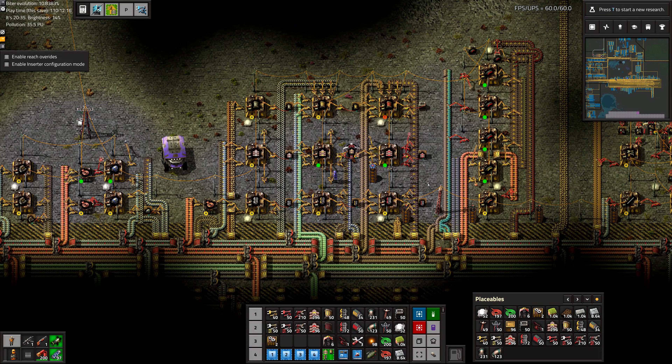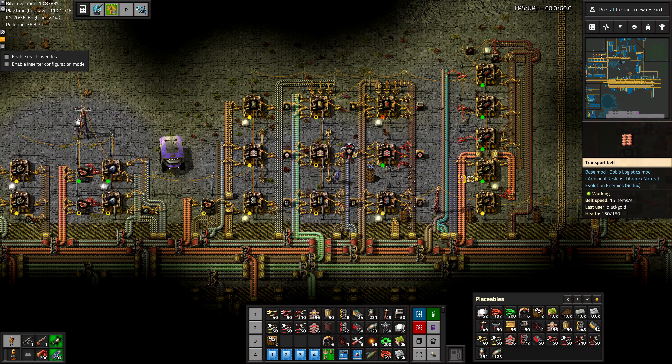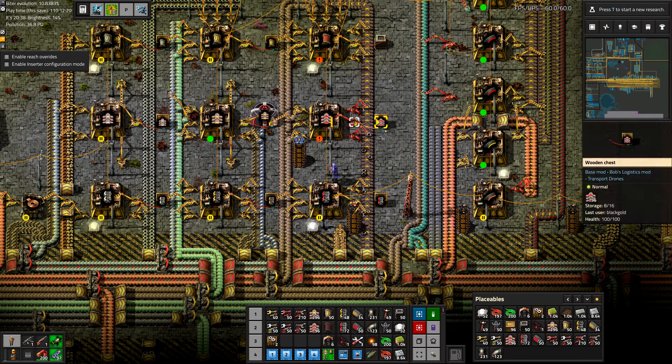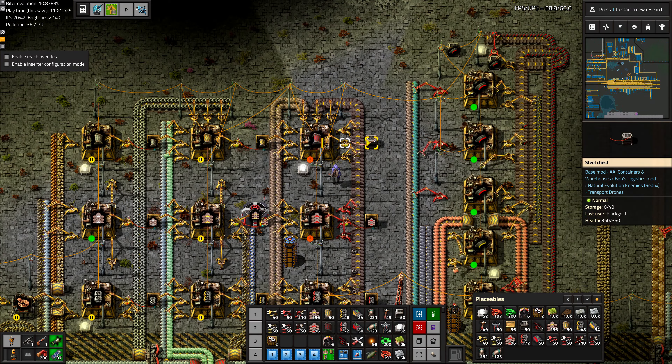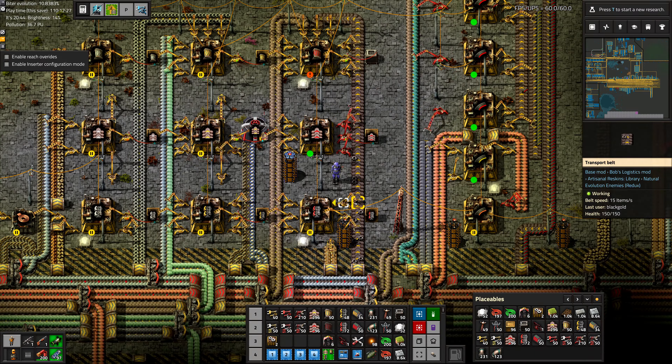How are the belts doing? 793 — we're getting there. This has to get to 1000, which we're going to want. But we also need to produce these underground belts so we can finish the whole setup to begin with, so we still have some time.